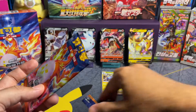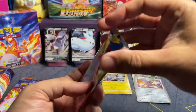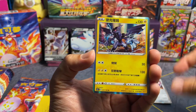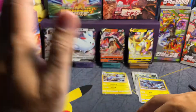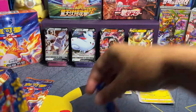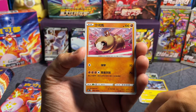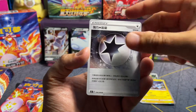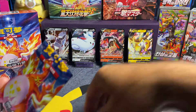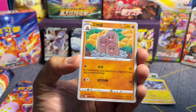Korean products do not guarantee a secret rare, but Korean products do follow the Japanese set list. Up until a certain set, the Thai, Indonesian, and Chinese products do not follow the set lists for the Japanese product until Vivid Voltage. They don't even follow it for Shiny Fates — in Thailand and Indonesia, Shiny Fates were two separate sets, Set A and Set B, with the common denominator being energy types. So if you bought Shiny Star V Thailand Set A, I believe that was the one where you could get the Shiny Star Charizard VMAX. Set B was the one where you could get the Marnie.